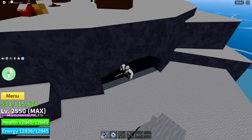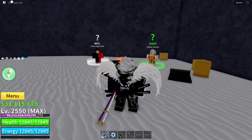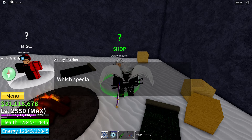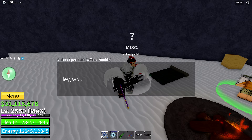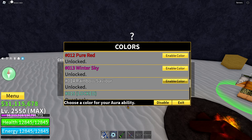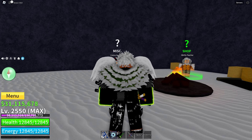The last NPCs in Frozen Village are in this cave — one of the most important in the entire game. The Ability Teacher will sell you the three basic abilities you absolutely must have: Air Jump, Aura, and Flash Step. And over here is the Color Specialist, in case you want to change your Haki color — for example, to Rainbow, which makes your Haki swap through different colors. Very cool.